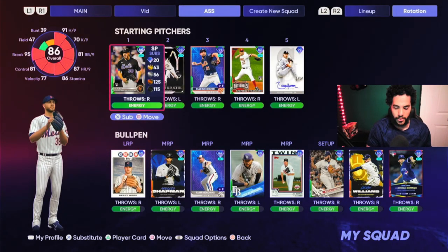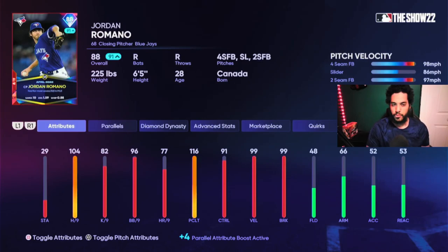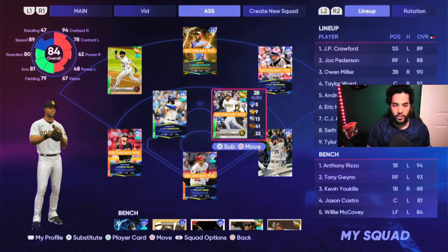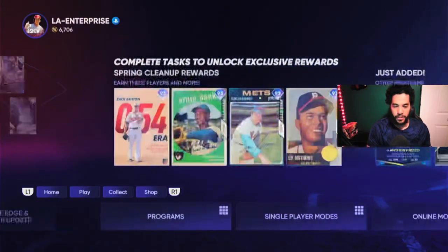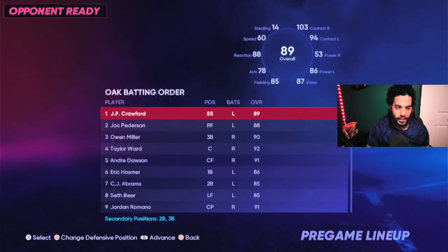What we're going to do is buy Romano — it doesn't have to be Romano, but I use Romano because he has the highest hits per nine out of all the relievers in the program. Then you're going to go into the game and pitch on Legend once again — obviously start Romano as an opener.